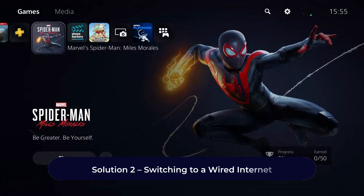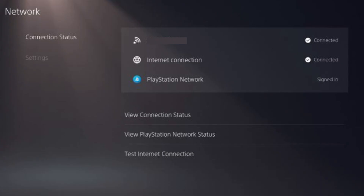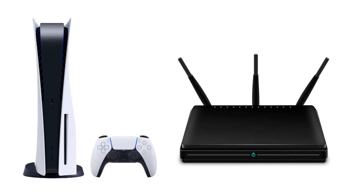Solution 2: Switching to a wired internet. The poor or non-existent internet connection can result in showing the PS5 Error Code CE-112-846. The first thing you should check is whether your console is connected to your Wi-Fi. To ensure a higher, more stable connection, try connecting it to your router with a cable.